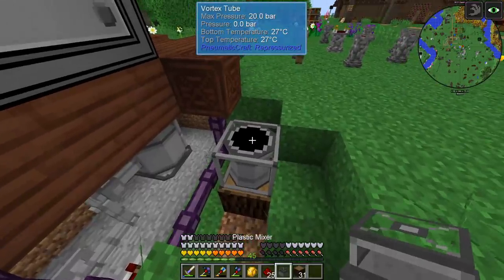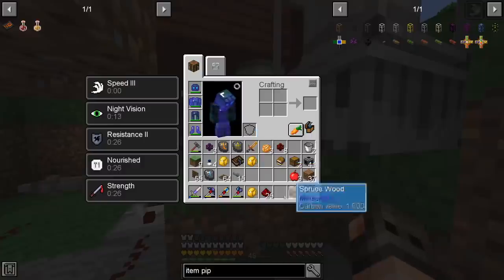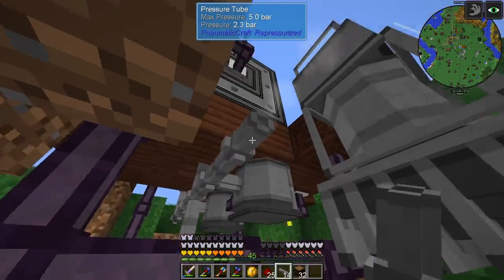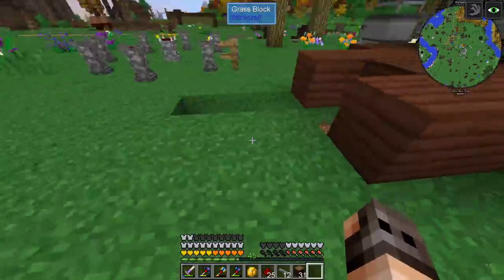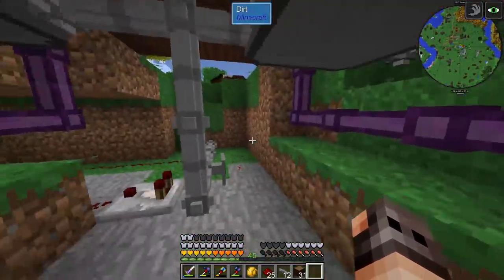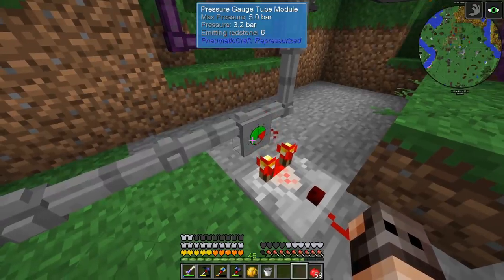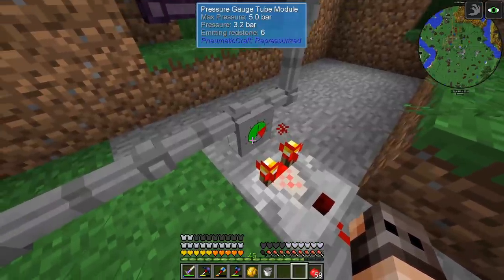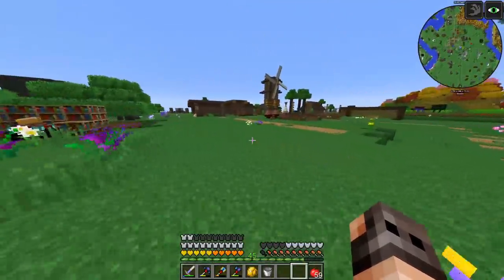We're getting pressure — very good. The plastic maker needs heat, so we have a vortex tube, we put the plastic maker on top, add the heat sink, and add a pipe. You're heating up — very good. One small point I missed is that you read the redstone signal based on the direction the gauge is facing, not the pipe itself, so I just had to put it on the other side. I also wanted to make some speed upgrades and for that I had to upgrade our industrial area.